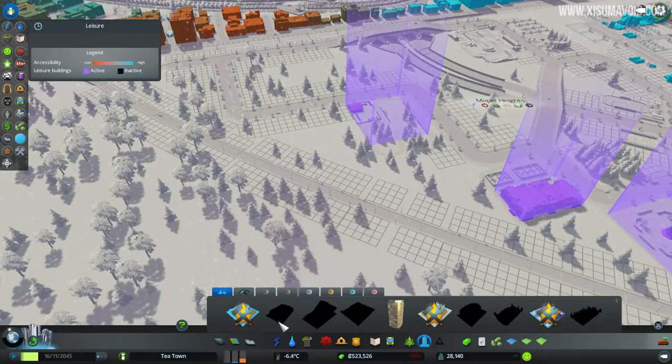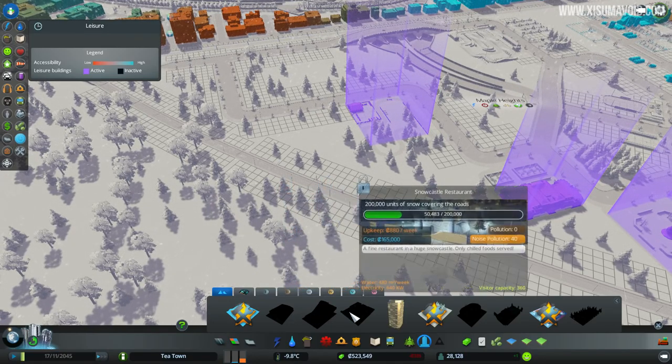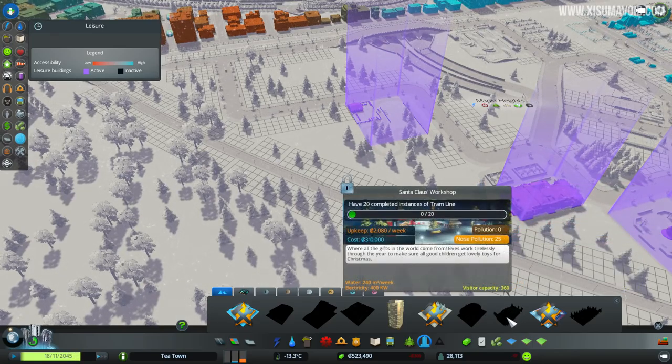I don't know why I didn't look at this before, but they have unlock requirements. Construct five instances of boiler station, fill one snow dump - that's something we should be able to do - 200,000 units of snow covering the road. I don't know if that's at once or overall. However these are interesting - they give us something to aim towards. Weekly education expenses: I imagine we have to build a lot of schools and bump the budget up for a week. But all of this is pretty cool stuff for us to aim for.